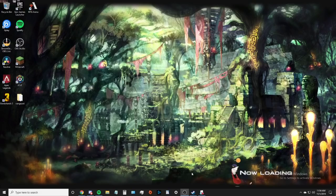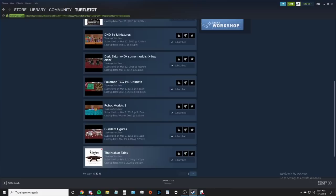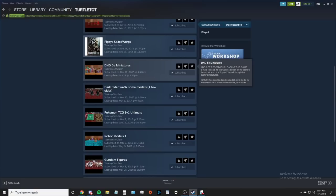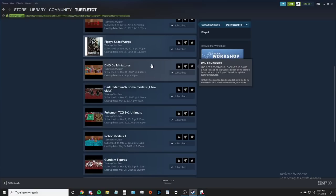After you get that, you want to open up the Steam Workshop. There are a few things from the workshop you want to grab. The crucial one is the DnD 5e miniatures mod. This thing is insane - somebody took the trouble of putting almost every single monster and a lot of player character models into one pack where you can just grab from it, create multiples of them. It's fantastic. Without this you wouldn't really be able to do it on Tabletop.